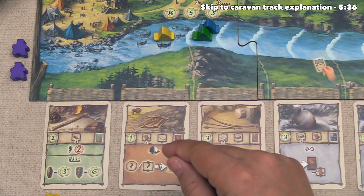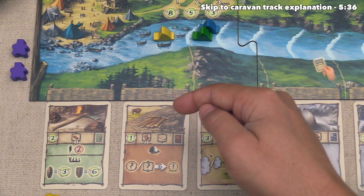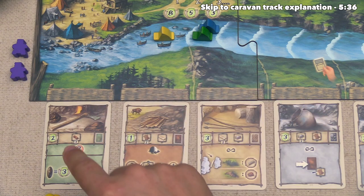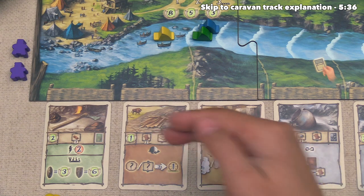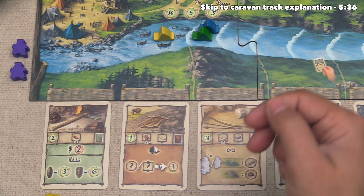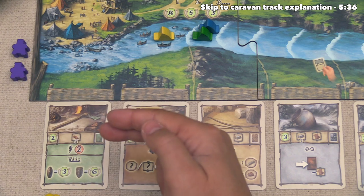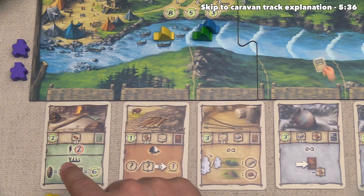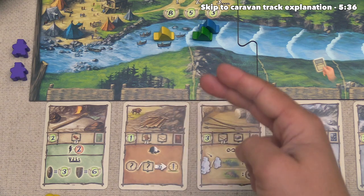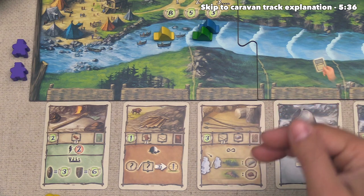There are four different types of artifacts in the game: pottery, weapons, clothing, and tools. Every artifact has a craft cost listed down the middle in refined resources. There are four different main types of icons on the effects: a lightning bolt ability that happens the moment you get that artifact made, an end game points icon, a circle symbol with an arrow meaning it can be used once per round, and an infinity symbol meaning it is an ongoing ability for the rest of the game.